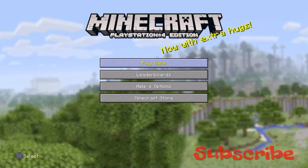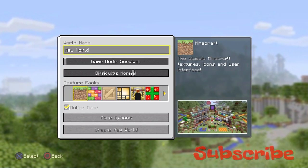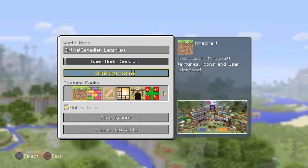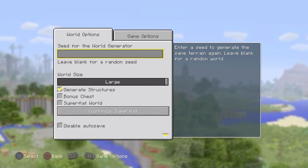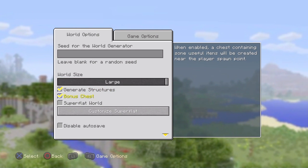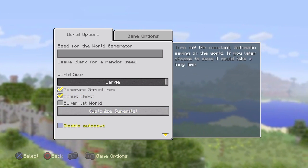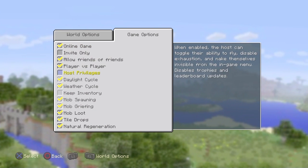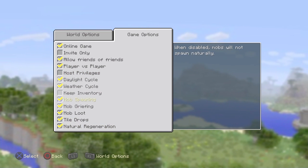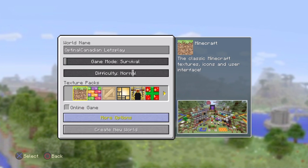We're also going to be achievement hunting so the host options are not going to be on. We're going to go ahead and create the world. We're going to keep it on normal survival mode, more world options. We're going to have a large world, and we're going to have bonus chests because that helps us get into the swing of things faster. We're not going to do super flat, host privileges are off, and we're not going to have an online game so we'll turn that on some other day.